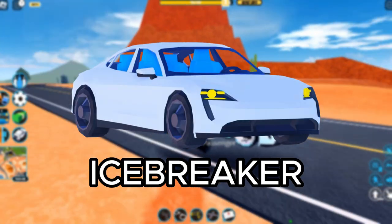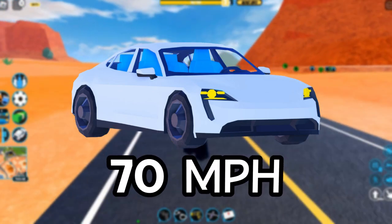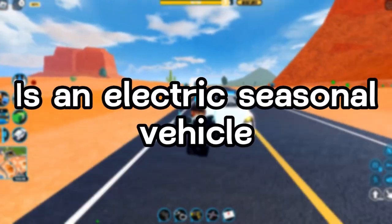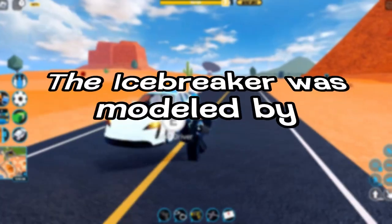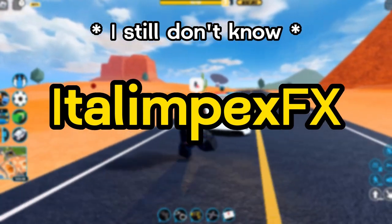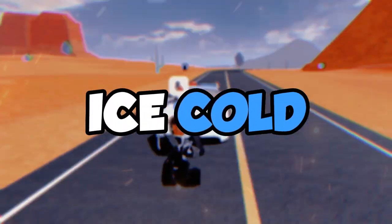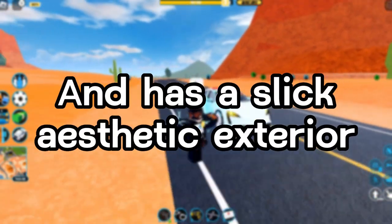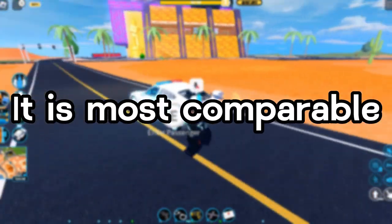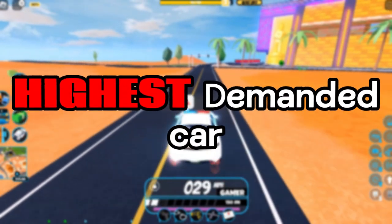Coming in at number three on the list is the Icebreaker, with a top speed of 195 miles per hour and a reverse speed of 70 miles per hour. The Icebreaker is an electric seasonal vehicle in Jailbreak, modeled by Italimpex FX. It was featured as a level 10 grand prize in Season 7, which was themed 'Ice Cold.' It is currently the only supercar to seat four players and has a slick aesthetic exterior.